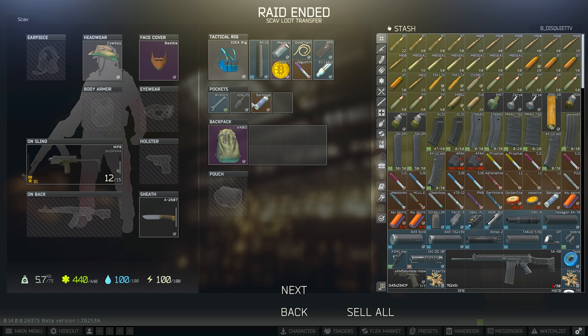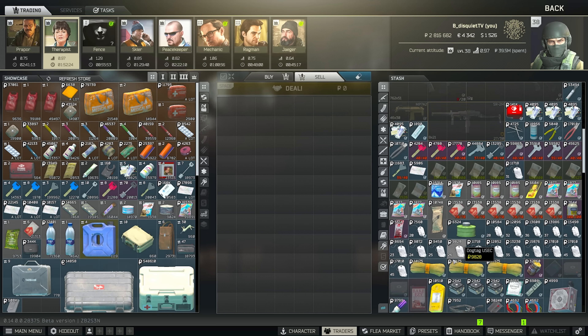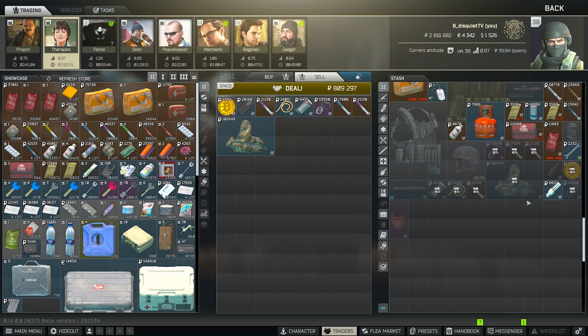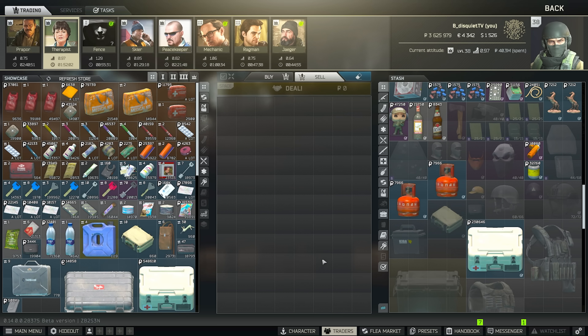This is all the loot we got. With a bigger backpack you can get so much more, and there are more places to go that I'll cover in the next scav run. Let's see how much we made - just from bartering out we got 800k from that run, which was about seven minutes. Obviously we got lucky with the bitcoin, but it's not uncommon to find them.